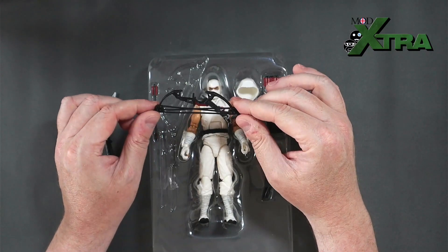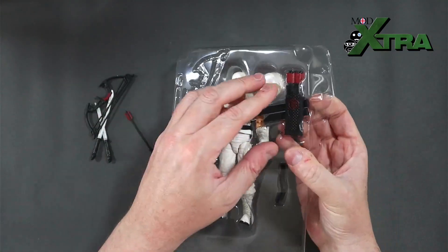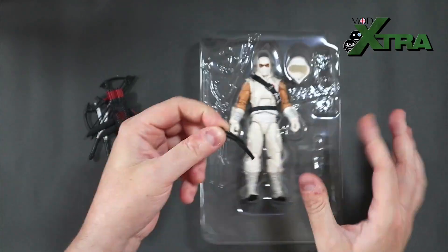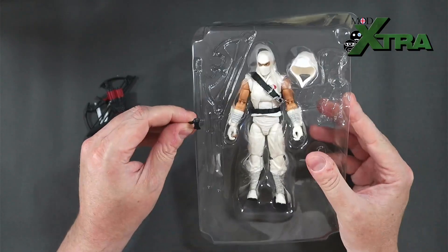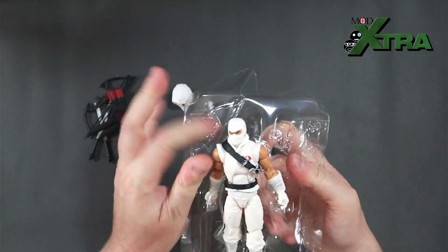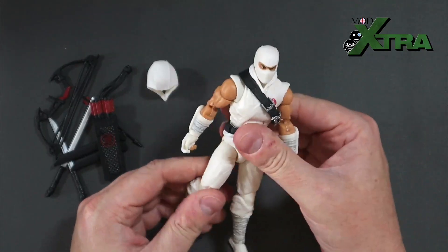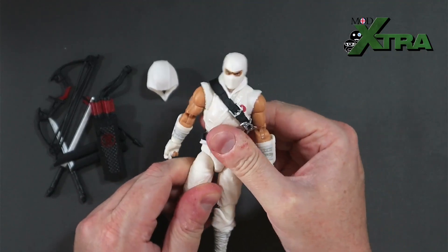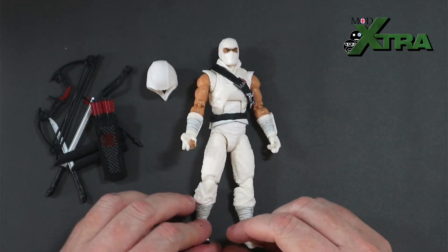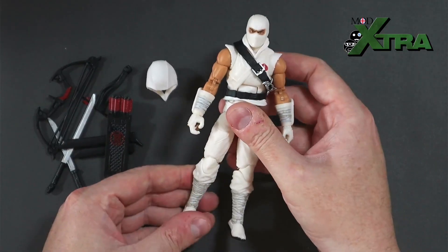There's what looks like a compound bow — whatever it is, it looks awesome — and an arrow to load into it. On this side we've got his backpack with sword sheathes and spare arrows. There's also a piece that looks like it's from the belt, and there's his hood. And then finally — here he is, the man himself! What an impressive figure. He's a bit stiff, particularly in the groin and elbows — going to need a bit of hot water with this guy.